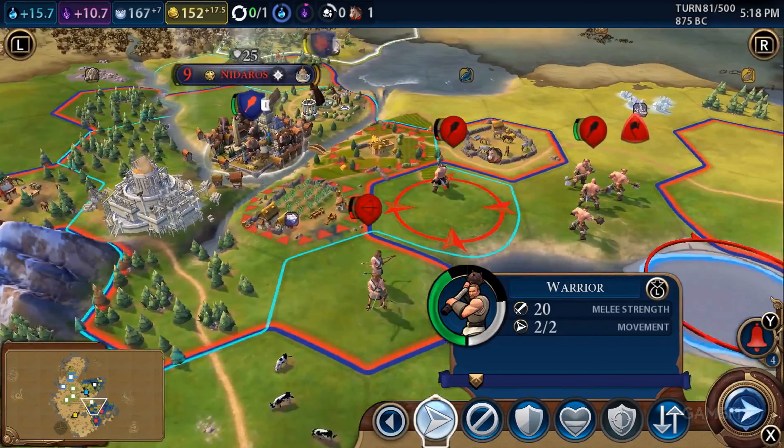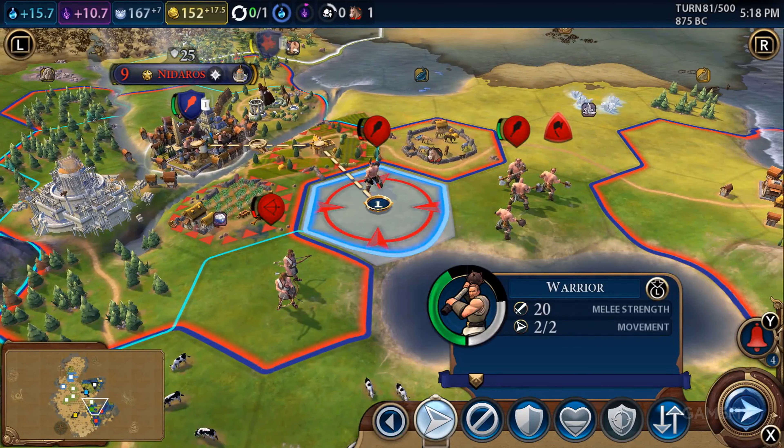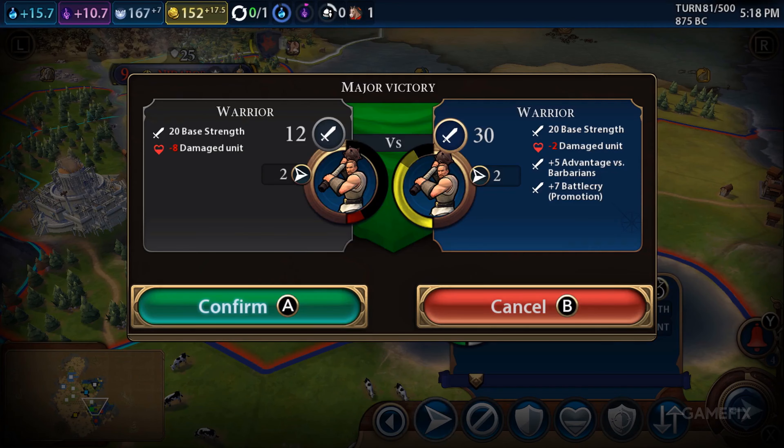Science, culture, domination, religion, and score. The second expansion of the game, Gathering Storm, adds a sixth victory condition: diplomacy.